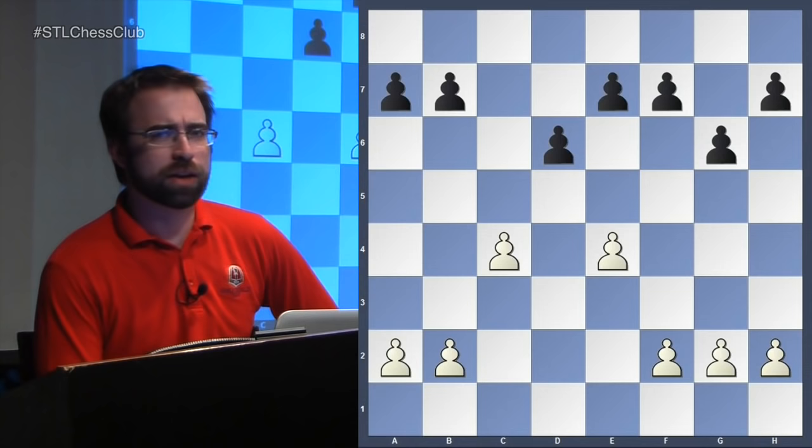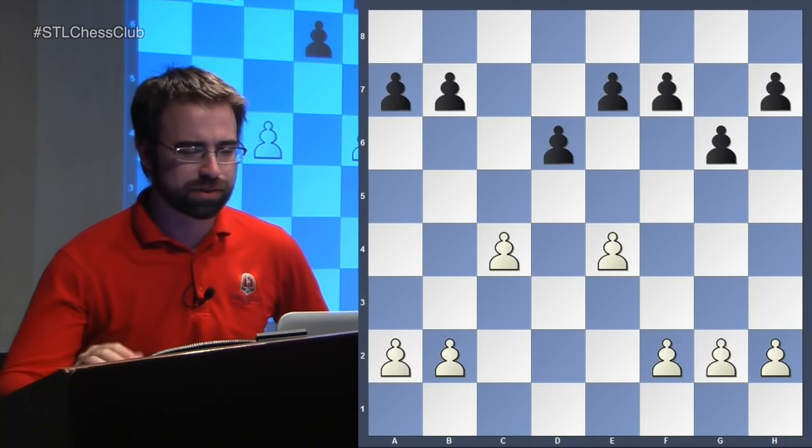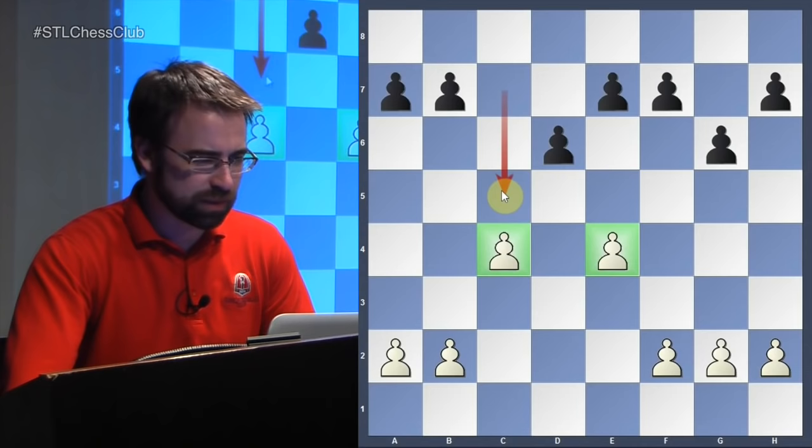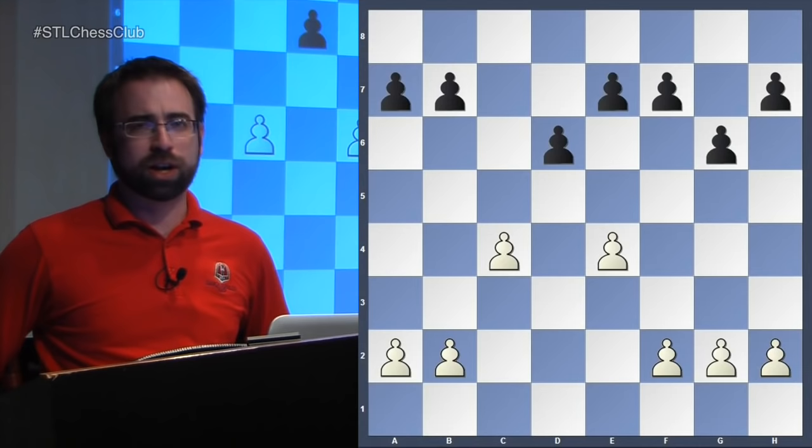A couple of people I asked this week said Maroczy Bind. So I did want to talk about this position here on the board. From this position, I've chosen to go for the Maroczy Bind that comes out of the accelerated dragon. What really characterizes this pawn structure is that white has already advanced his C and E pawns - he's got a pawn on C4 and E4. At some point a C pawn got traded for white's D pawn, and white took it back with something, probably a knight, maybe a queen. The pawns on C4 and E4 is what makes this a Maroczy Bind pawn structure.